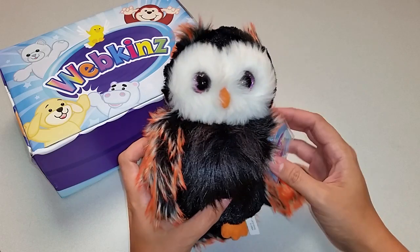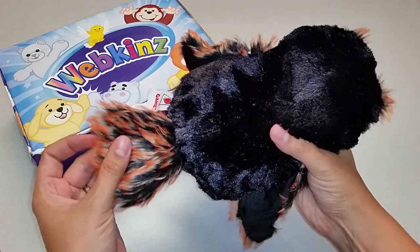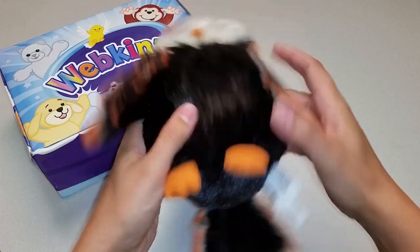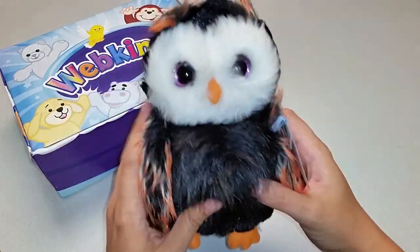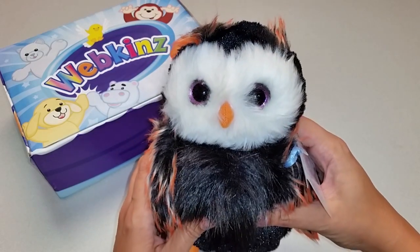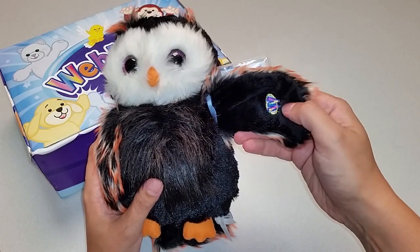Let's take a look at all the different angles — the sides, the back, the top, the bottom. And let's take one more look at the Harvest Owl's face with these gorgeous big violet eyes. Wow! And if you're looking for the magic W on this pet, it's right under the wing here.